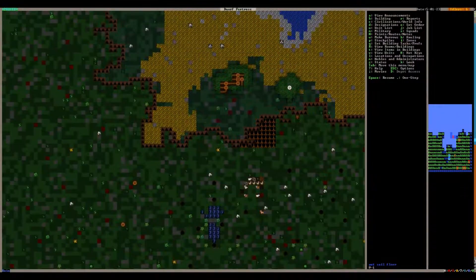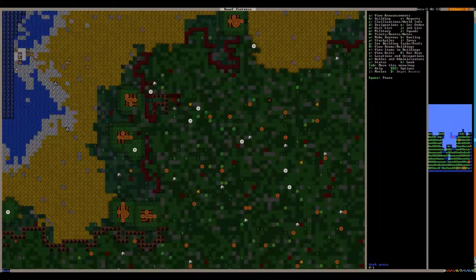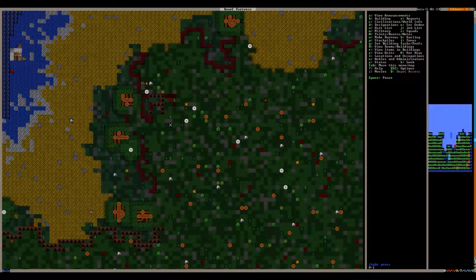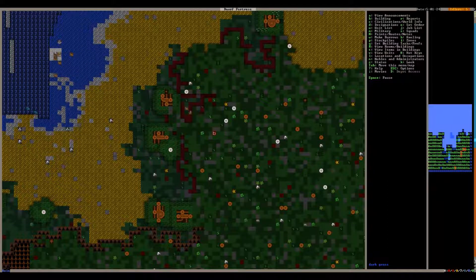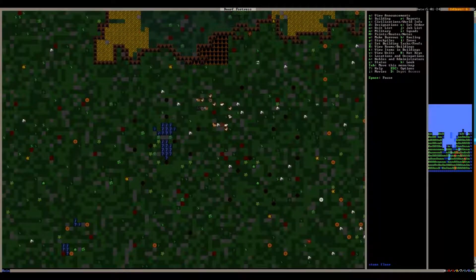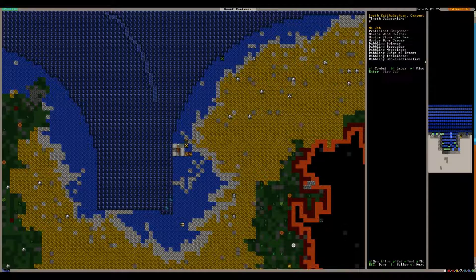Let's see where this is happening by hitting Z. Here is this badger boar that's going to die now because it has no neck. We can hit Enter to look at him — his neck is torn open, bruised, his paw is cut open and bruised, his head is cut open, his left rear leg is cut open. That guy is toast — it's going to just bleed out. Let's see how our miner dwarf is doing — he's cut away a lot of these ramps.